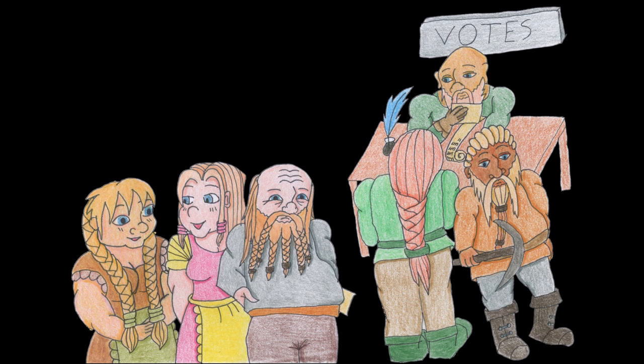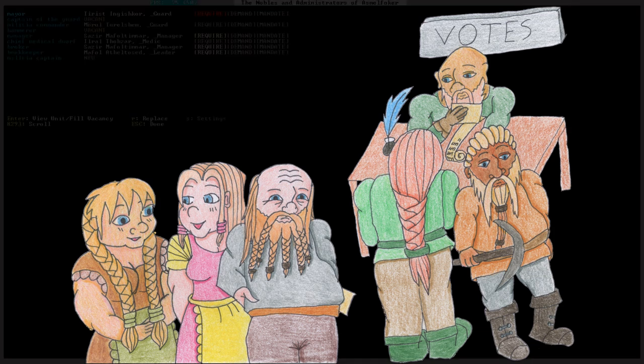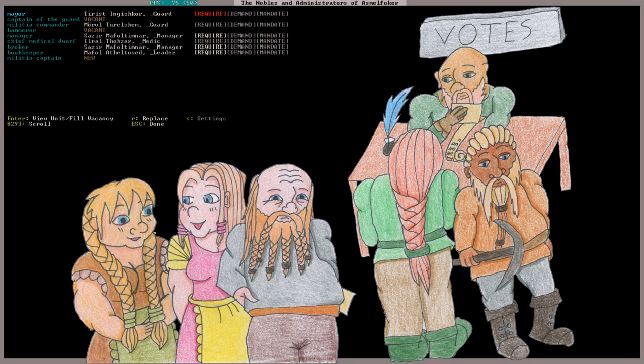The next day, all dwarves are called into the Bulbous Berries one by one to cast a vote over who they want to be their leader. Ral, the tavern keeper, counts the votes. At the end of the day, all the dwarves come together in the tavern to find out the results. Ral announces: 'The leader of Merchant Slip from now on, with 43 of 50 votes, is Tirist in Goscor.' The dwarves applaud loudly and congratulate Tirist.